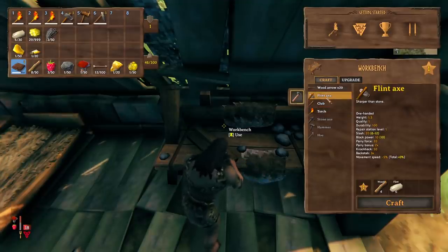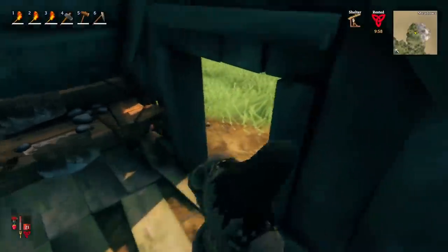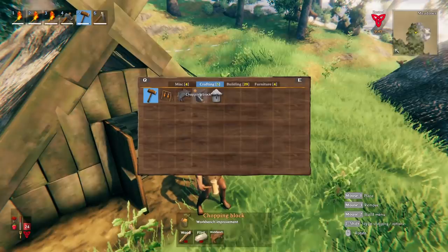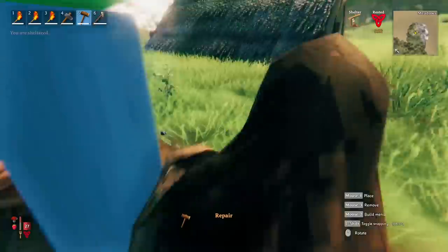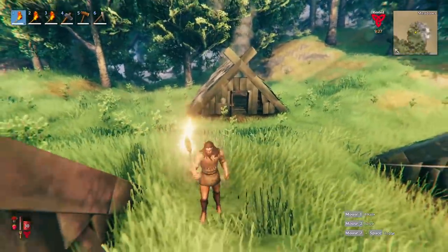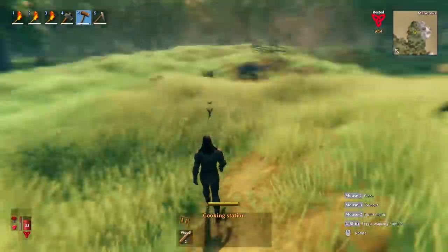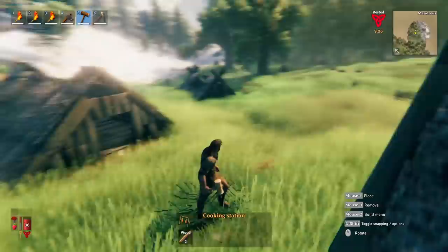We can make a flint axe, which is a little more effective than the stone axe, and we can also upgrade our tools now that we have them. The next goal should be to craft something that can upgrade our camp — the chopping block, which will require some more flint and wood. This will bring our crafting station and camp up to level one. It should increase the amount of stuff we can build; eventually tanning racks and other things will be unlocked. You'll notice a white outline around your camp showing how far you can build away from your initial starting area until you need to build another workbench.